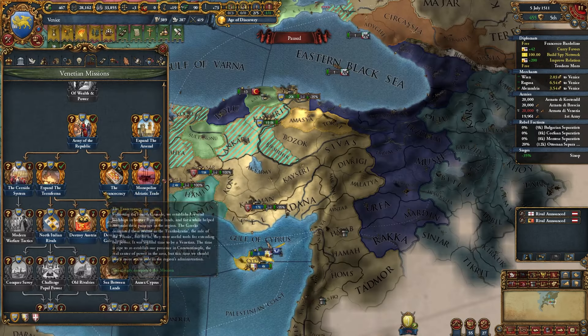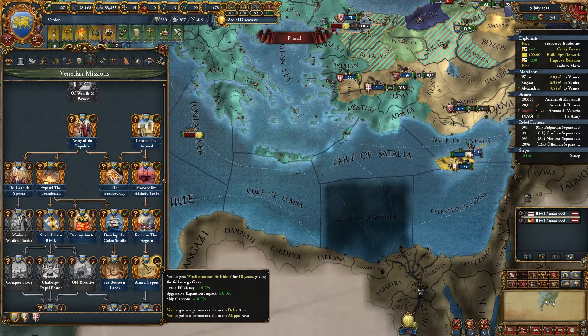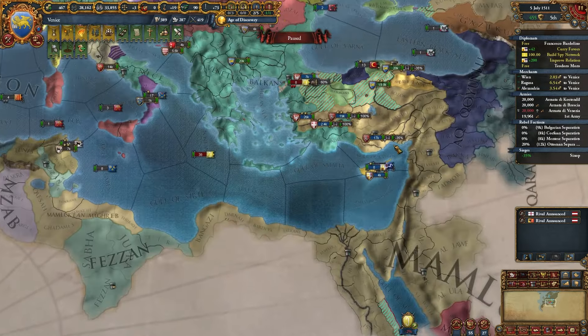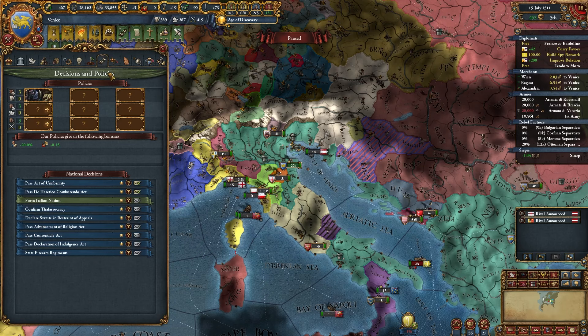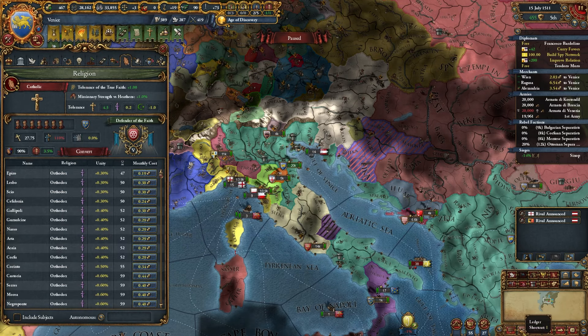Building a new stack of guys to get to the Ottomans - that's why I'm fighting the Mamluks in the first place, I have no real reason otherwise. Sometimes when you don't have boats you have to make sacrifices. Taking Rhodes from the Ottomans - we have a mission for it. Then there's the mission where we get an AE reduction for 10 years - we're probably going to hold that until we end the Italian wars. It would be really nice to be Orthodox for the extra AE reduction.